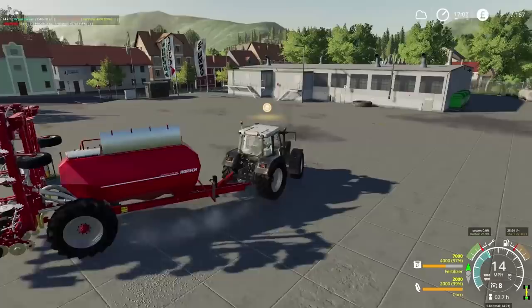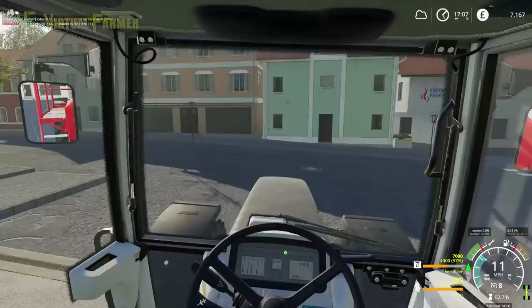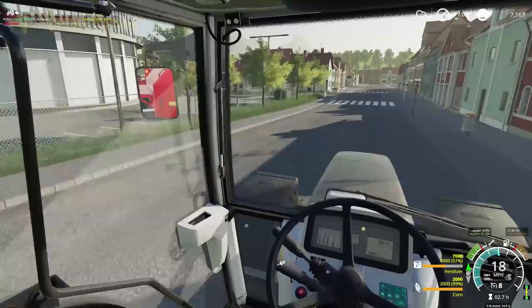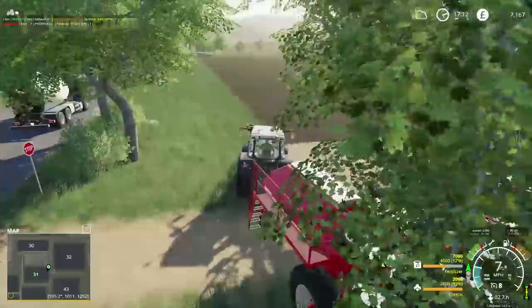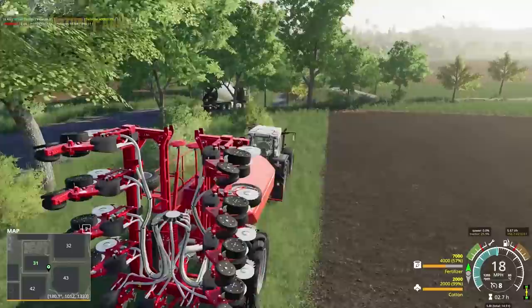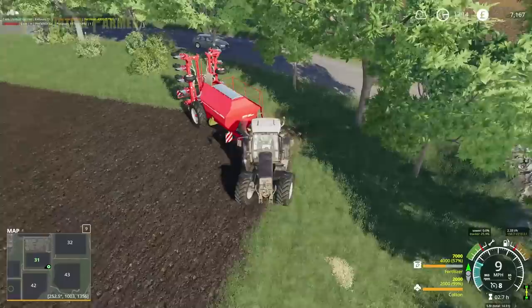Let's take this down to our field and get ourselves planting some cotton — that is what we're going to target first, down at field 31. Let's line ourselves up with the far end of the field. Nice nine-metre seeder. I don't think this is a direct seeder — we'll find out in this corner, as it isn't quite fully done. I'm not 100% sure it is.